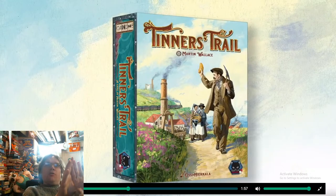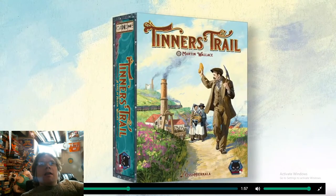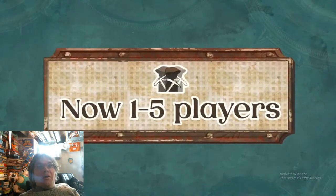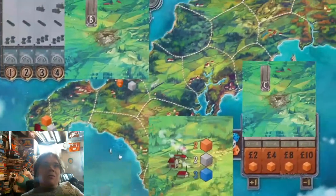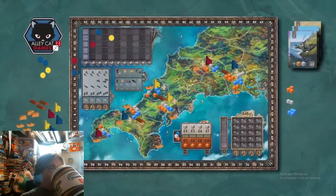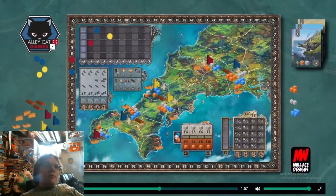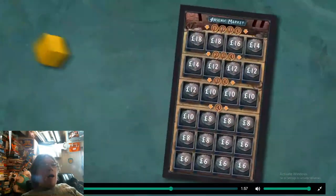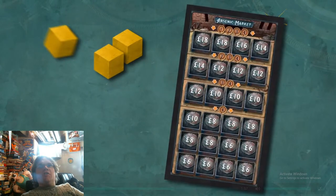They show a dude waving, then it says 'remastered for 2020' and adds all the extra color into the background picture. It signals: this is going to be better than the original Tinner's Trail if you already have it. The new edition embraces a player count of one to five players and features increased strategy and less luck while keeping the best of the original design, redeveloped by Alley Cat Games in partnership with Martin Wallace, and includes two brand new expansions.